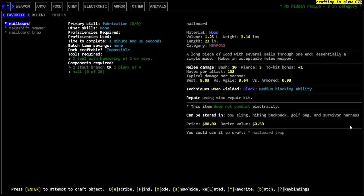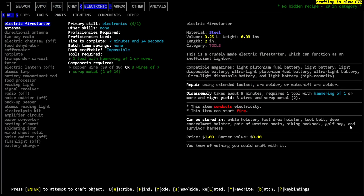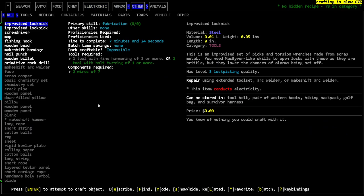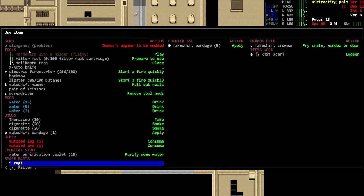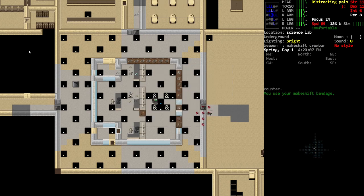We've got some crafting capability right now. We don't have that many great weapons, but that's fine. Unfortunately we can't do certain things because we don't have duct tape — it's driving me crazy. But we can look at various tools. I could make some makeshift bandages. Let's make about five of those and apply them to these limbs, which need a little bandaging.